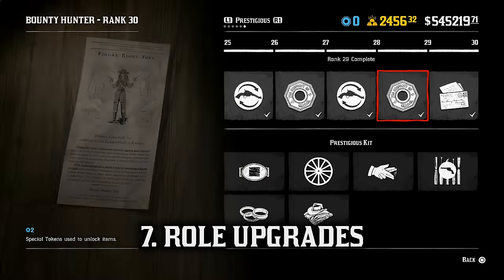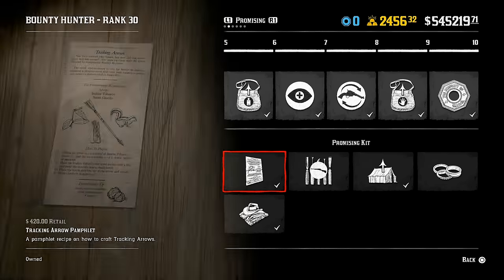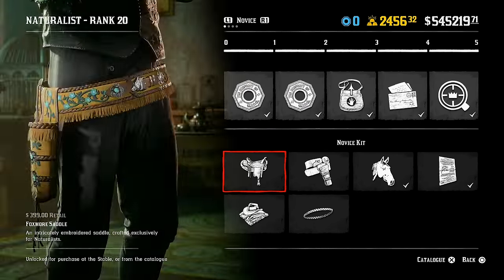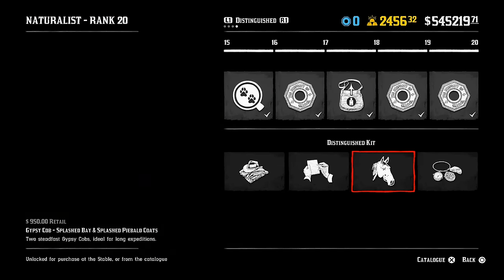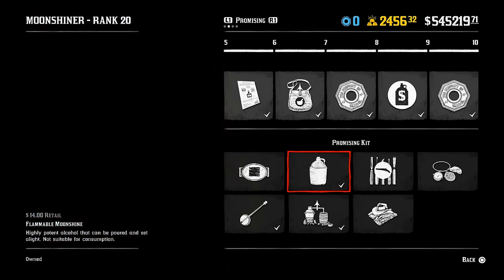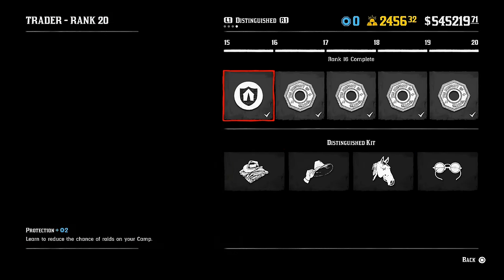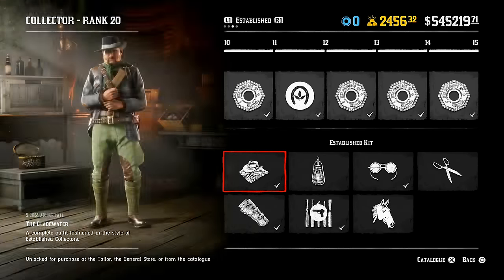At number seven: role upgrades to get even more out of the base roles in the game. These upgrades supercharge your experience with roles and make every single role better. Don't worry about your role tokens — you earn enough with each role to purchase everything you want, so unlock items even if you have no immediate interest in buying them. Key role upgrades include horses, equipment like the reinforced lasso, the shovel, metal detector, bounty wagon, wilderness camp, advanced camera, hunting wagon, and moonshine still upgrades. As you can see from the speed of this clip — sped up almost 1000% — there is just so much to chase and unlock in terms of role upgrades.